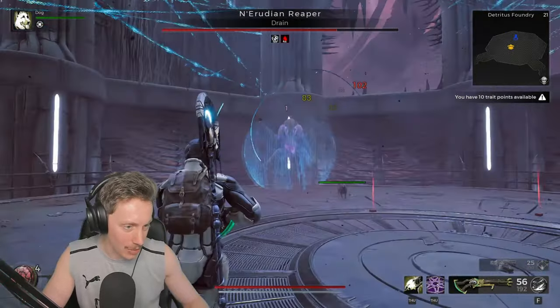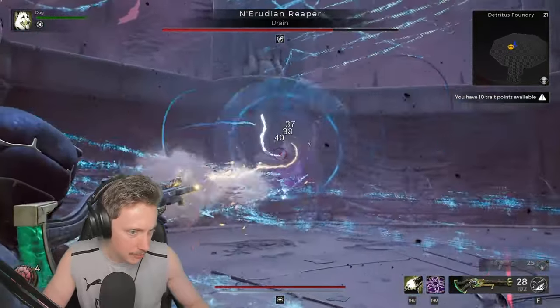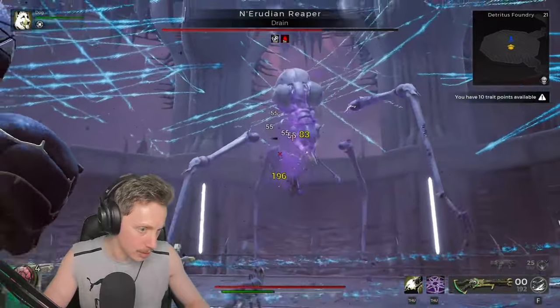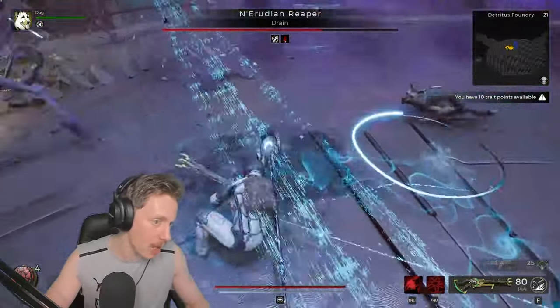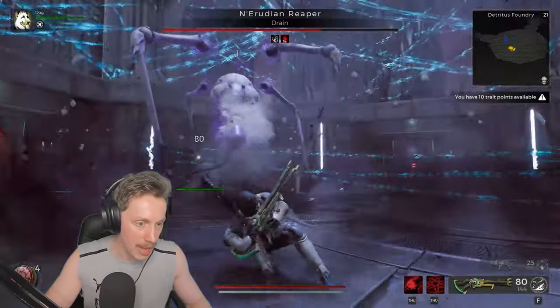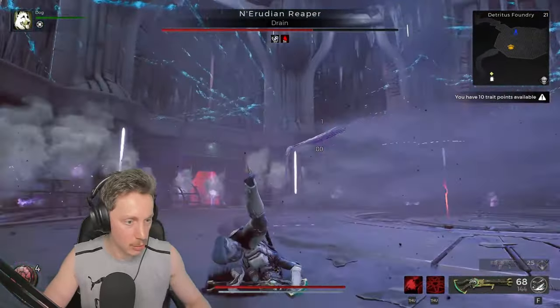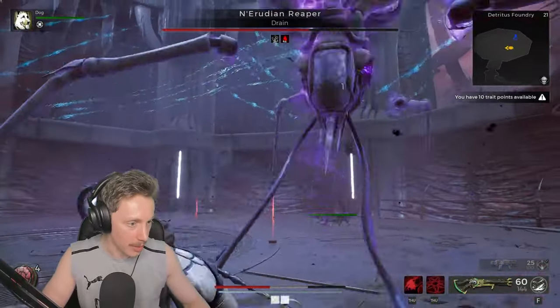We've got his health down real low. He's kind of boxed us into a bit of a corner, unfortunately. He's just doing an annoying-ass charge. Oh no! I'm rolling — I'm panic rolling. I don't know what's happening. We've got a little bit of distance between us. Roll into them! And there he is. That one hurt real bad — never get hit by the second one though. Let's regenerate some health by doing a heap of damage.